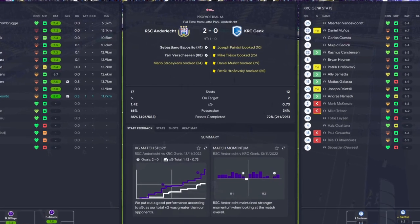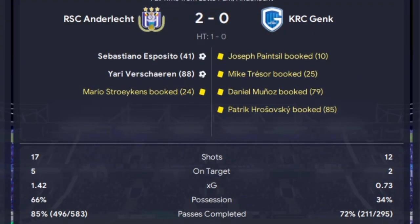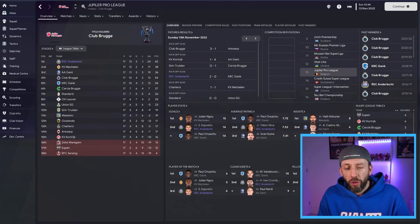Their creative outlet is gone and we see the game out for a really solid two nil win against one of the best teams in the league, keeping their xG low and only conceding two shots on target. So we've covered attacking tweaks and defensive tweaks against Genk - using that sort of approach, I'd back ourselves. We're top of the league and can go on and win this.